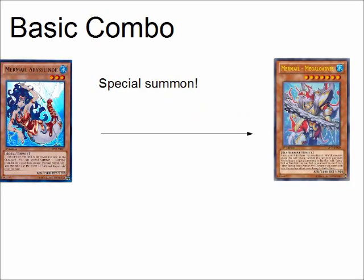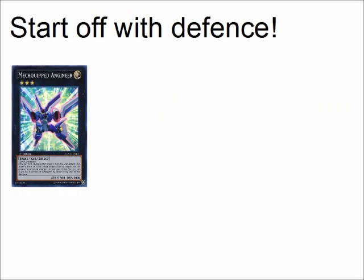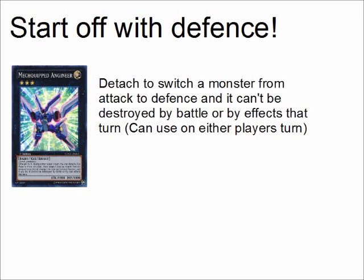Use Abyss Sphere with Abyss Linde. When Linde is destroyed and sent to the graveyard, she special summons one Mermail from the deck. She can only activate that effect once per turn. Since Sphere only negates the monster while it's face-up on the field, Linde will work in the graveyard. Use Linde to special summon something with Megalo. The best play for Mermail, usually on turn 1 or 2, is to start off with a defensive card — something like Mechquipped Angineer. You can detach a material to select a monster you control, switch it from attack to defense, and it can't be destroyed by battle or card effects that turn — as a quick effect on either player's turn or to chain to something your opponent does.